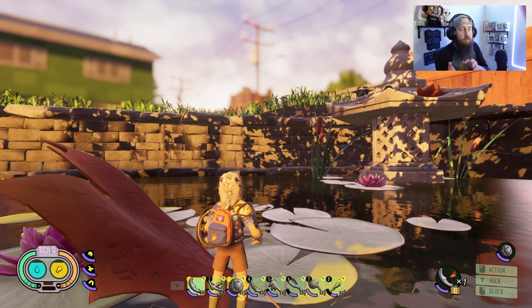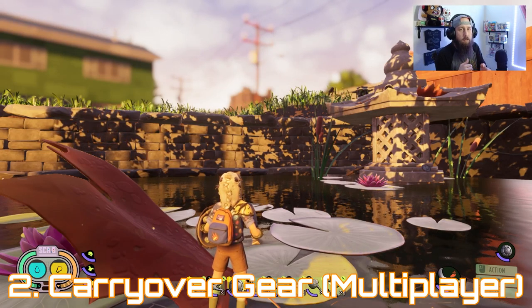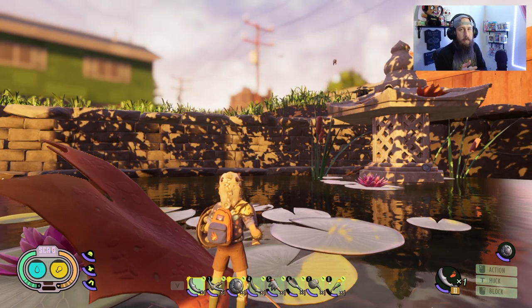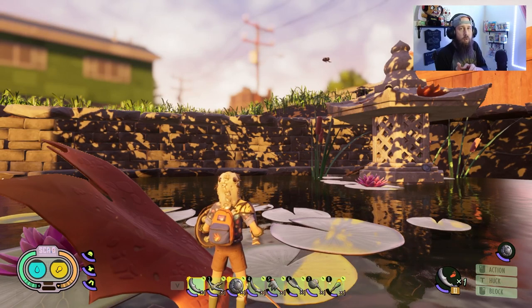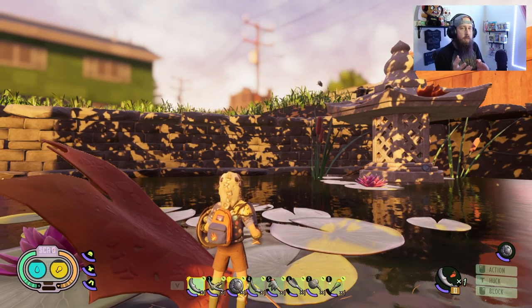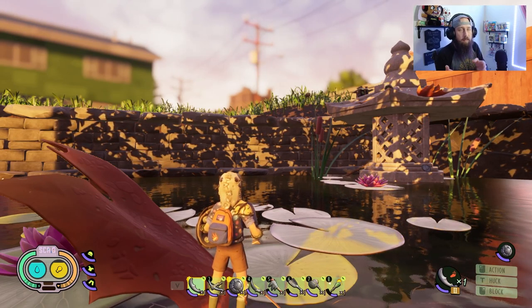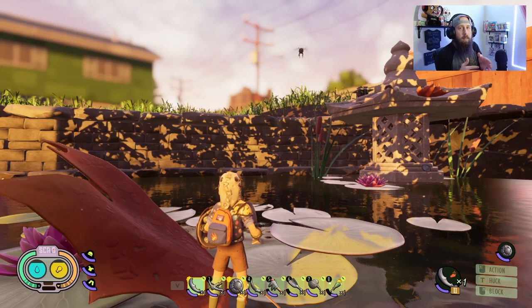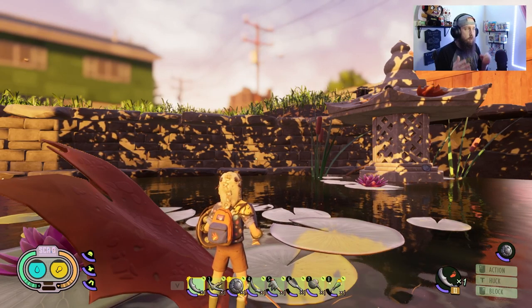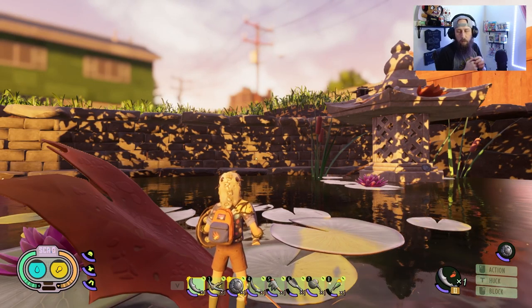Number two: let us transfer our own stuff to somebody else's world. There's nothing more annoying than jumping into someone else's world — they've got a vast base, all the tools, armor, and weapons — and you have to use their stuff. Let me bring my stuff over. Give me a bag, a chest, something so I can bring all that gear with me. The only concern I can see is what happens when you die, when something breaks, or you get disconnected — does your stuff just disappear? That's for them to figure out, but it would be much more player-friendly.